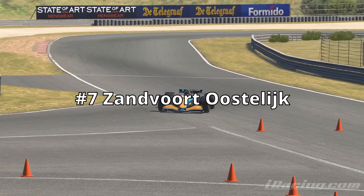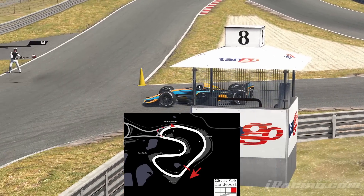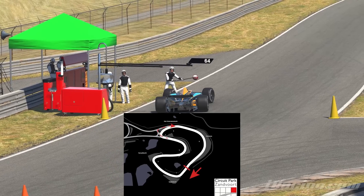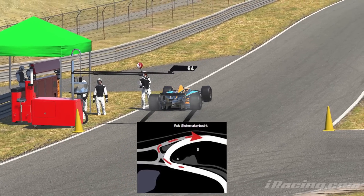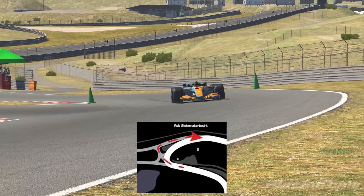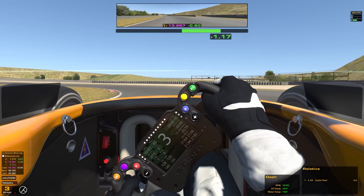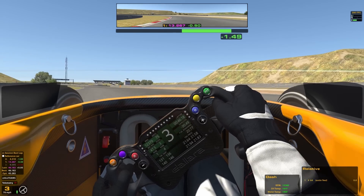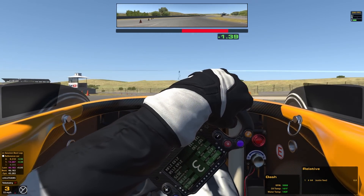At number 7, we have Zandvoort Oosterlijk. This pit road checks all of the boxes: does it belong to a go-kart configuration where you have to make a makeshift pit road? Check. Is the pit surface itself on a main straightaway of a Grand Prix circuit? Check. Are there multiple ways to get to this pit entrance, turning every which way between multiple configurations? Check. Do you have to turn sharp right to get into your pit box and probably overshoot it? Check. And do you merge on pit exit right back into the surface with everybody driving in the racing line? Check.